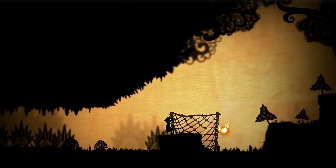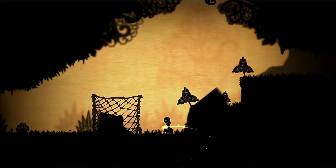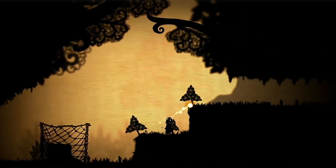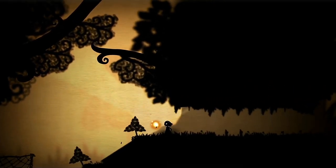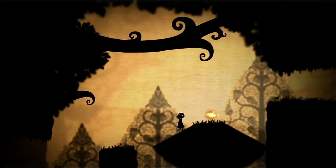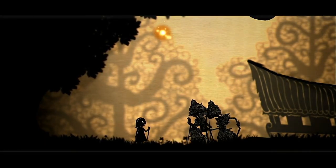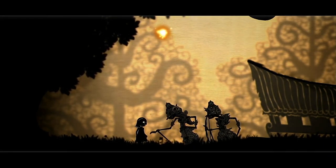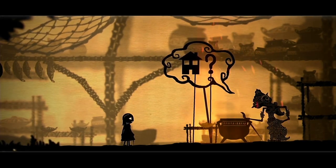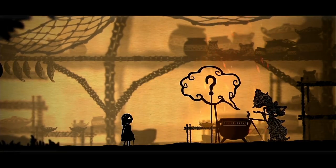The game's story sees Greta travelling through five different regions of the world. We begin in Indonesia — though how we get there remains a mystery — where we work our way through dense vegetation using shadows to overcome obstacles, before eventually coming upon a tribe. There's no verbal communication in the game, so characters use mime to interpret their actions or emotions, and for more complex dialogue we get silhouetted speech bubbles containing images depicting the subject matter.